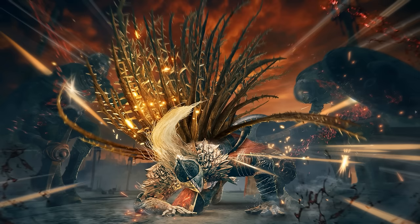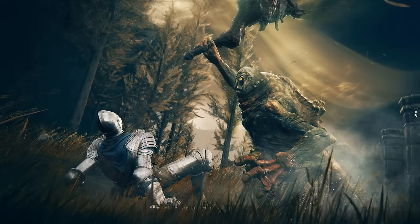FromSoft also released some official images, and here we see more clearly that Aeonian Bloom of Thorns spell that the alligator-hippo was using. And the giant Mole Man is absolutely going to take the place of Rune Bears — that is his purpose in the DLC.